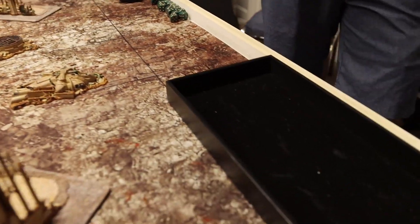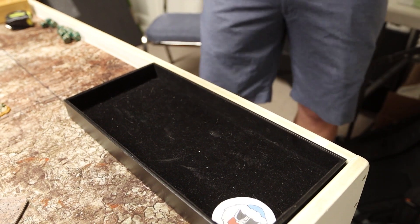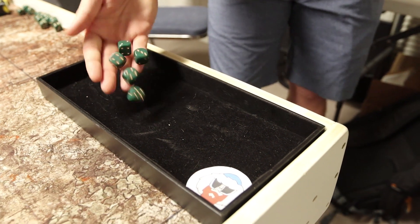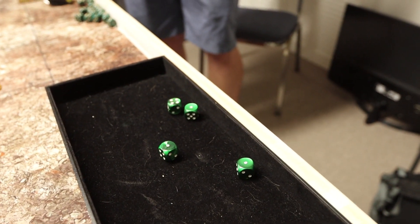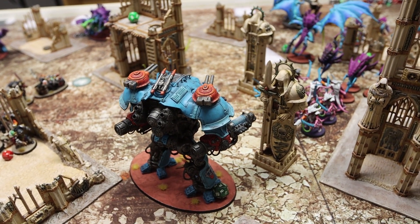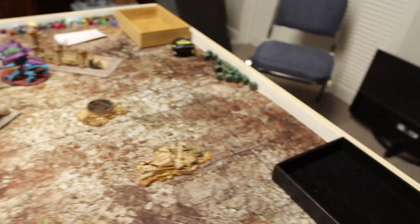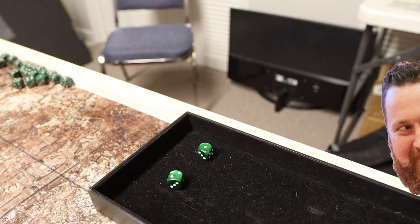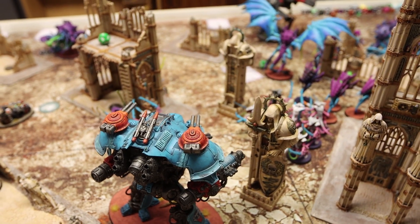The Hive Tyrant fires his Bale Thorn Cannon again — D3+3 = 6 shots, hitting on 2s, all hit. Strength 10, wounding on 3s: 4 wounds. Looking for 5-up invul saves — none of them hold. Damage is 3 each, so the Castellan is dead. I spend 3 CP to have him auto-explode — rolling a D6 to see if it's 3D6 or 2D6 inches, failing to get the 4+, so just 2D6 inches. Rolling just 3 inches — it barely hits anything. Big oof — the explosion largely fails to damage nearby enemies.